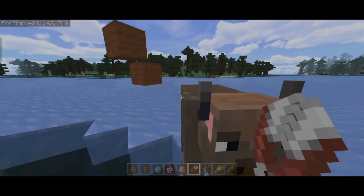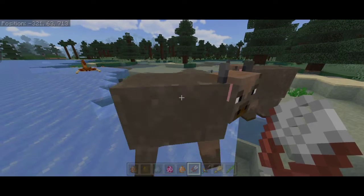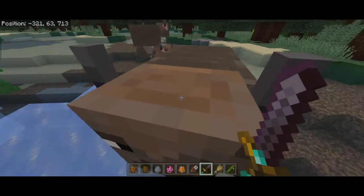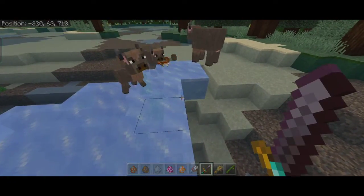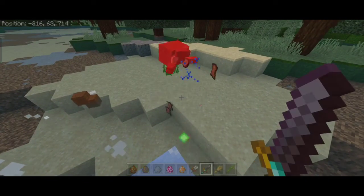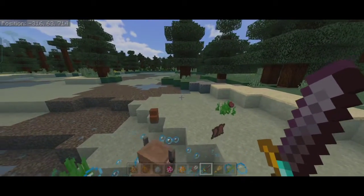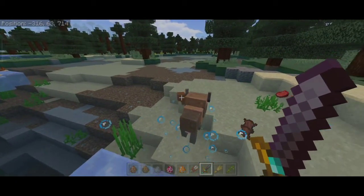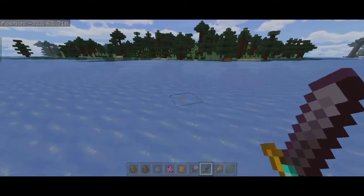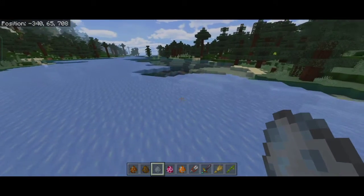You can also use shears on bison to get some brown wool. And if you kill them, the loot is basically the same as a cow. I'm probably going to change the brown wool to something like bison wool or something — I'm still working on all that because I haven't finalized blocks and things yet; I'm still focused on the mobs.